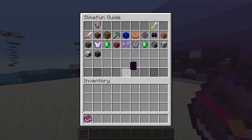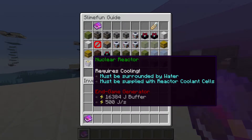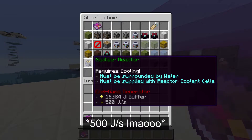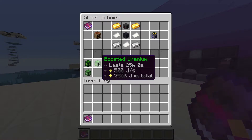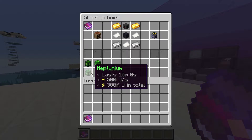Our nuclear reactor is on the second page of our energy and electricity section in our Slime Fun guide. It produces a whopping 512 joules per second while running. Each fuel varies in how long it lasts: boosted uranium lasts the longest at 25 minutes, followed by uranium at 20 minutes and neptunium at 10 minutes.